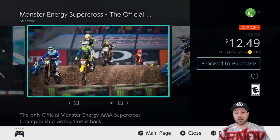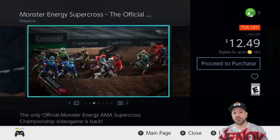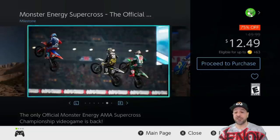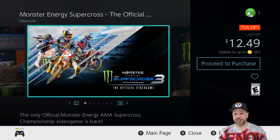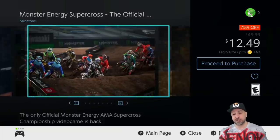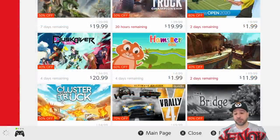The next game is Monster Energy Supercross The Official Game 3, right now 75% off for $12.49. If you're into sports motocross games, this is probably the best one we have on the Switch. Out of the ones we do have I would definitely say this is one of the best — it runs really well on the Switch and is a very well done port. At $12.49 it is definitely worth the time if you're into this type of game.